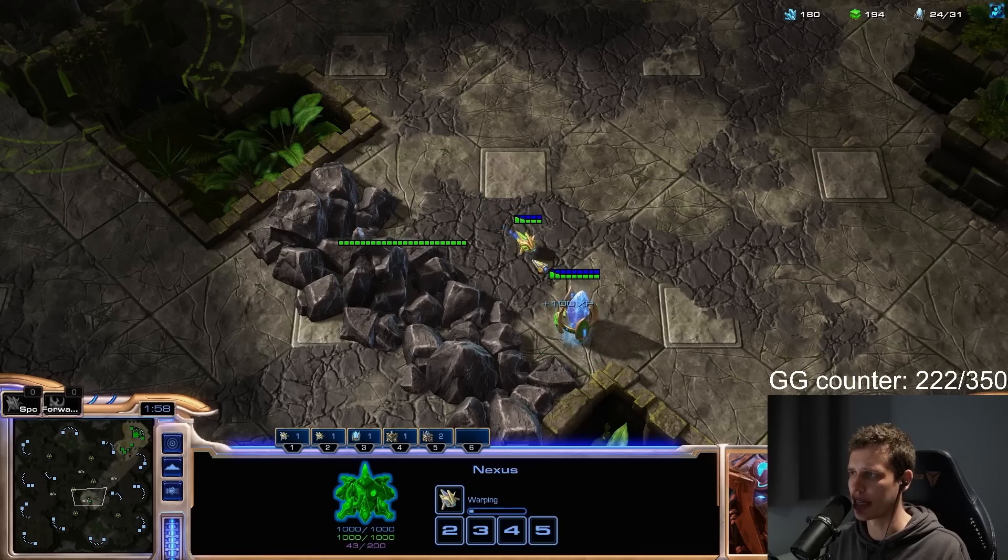I wonder if he's planning on expanding — I really wonder what the plan is for my opponent. It actually sucks that there's nothing here to kill, and I don't actually have a wall to take out. There are a lot of units — five Stalkers, one Sentry. That's some serious stuff. Let's see if I can kill this. He's going to build another pylon, and he is. I don't really care too much about that — I can just kill it again.